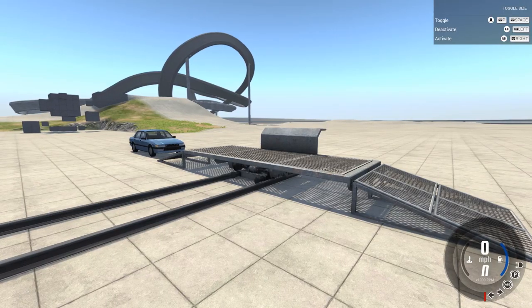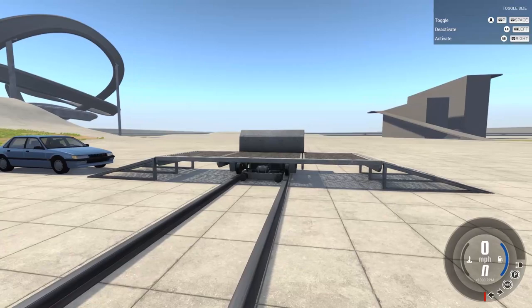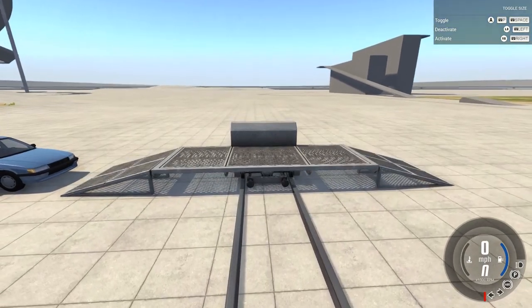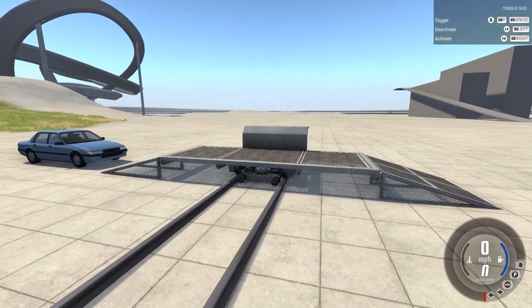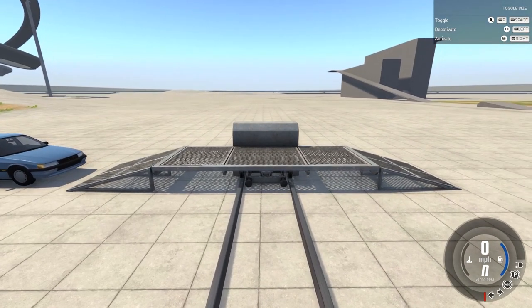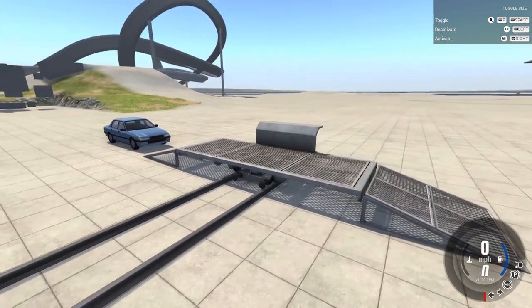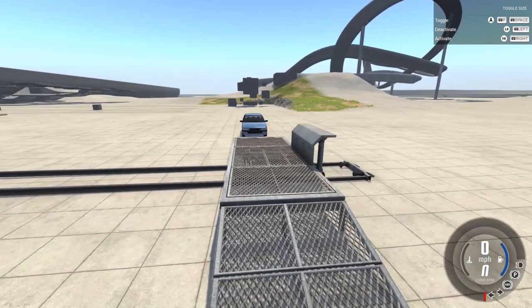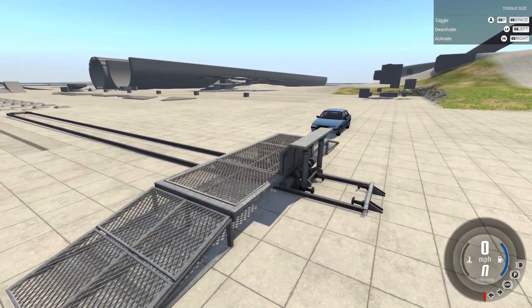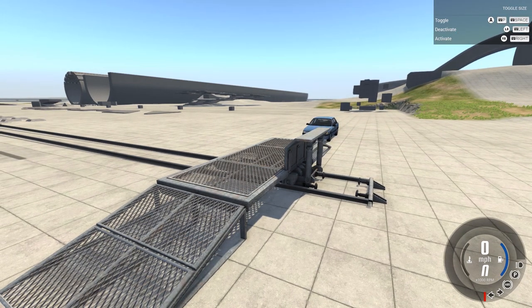Hey guys, how's it going? My name is Neil and welcome back to some more BeamNG Drive. In today's video, we're going to dig up one of the older artifacts in the BeamNG Vault. It's not too old, but it was added quite a while back and I never really made a video on it. It's probably one of the best pieces of machinery available in BeamNG Drive. It is a rollover sled, which is basically what safety companies use to test rollover accidents with cars.